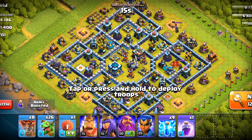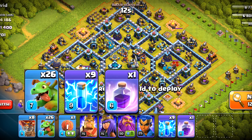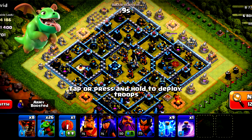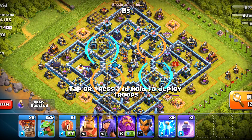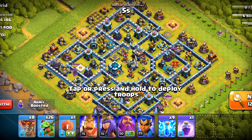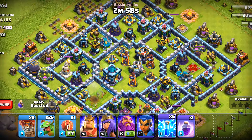Now about the next strategy — we are going with mass baby dragons with some lightning and rage. Just like last time, we will get the outside collectors with the baby dragons first, take out the air defenses with lightning spell. We also have a stone slimmer in this one, so I'm including that in the army. Let's get the air defenses first, and ideally we can pick up one archer tower.